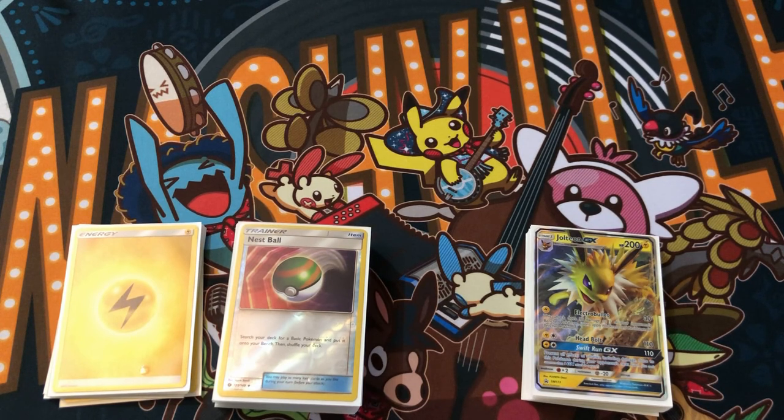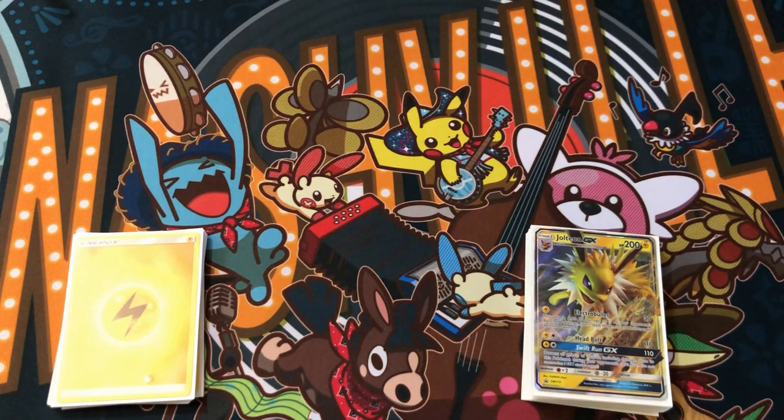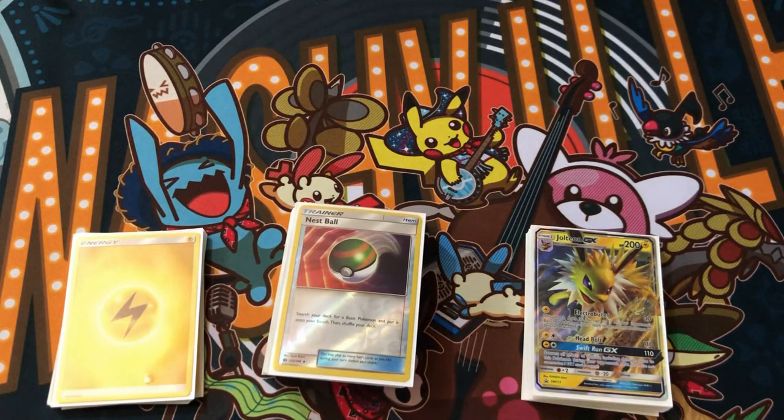Third match I played a Lycanroc Zoroark GX deck. I'll show you my tech card in a bit but I love it. I won because she had special energies — the double colorless for Zoroark — but I had Enhanced Hammer, which removes a special energy from your opponent's Pokemon. That deck only runs four DCEs for Zoroarks. Once I took it out it took her a while to draw another energy onto Zoroark. She also had two Lycanrocks on bench and I started on the prize, so she couldn't evolve the Rockruff on her bench.